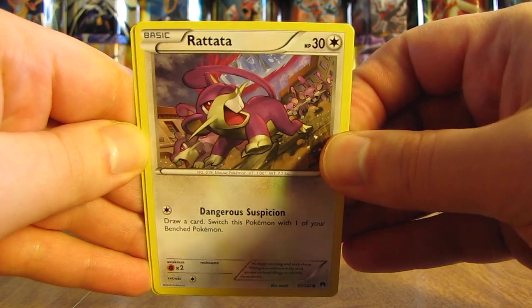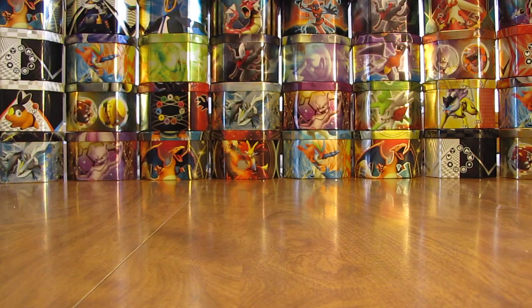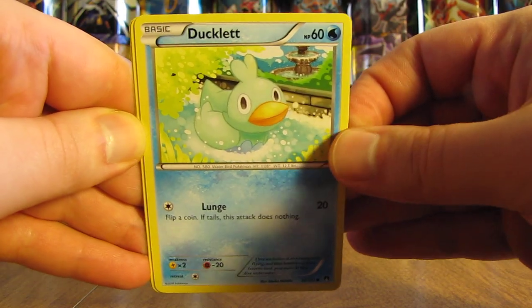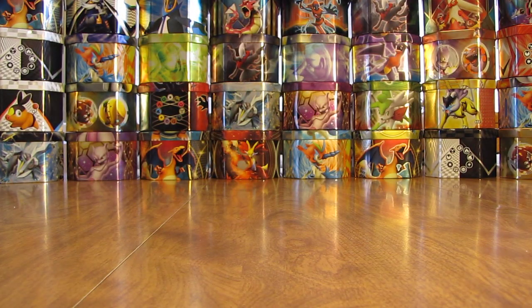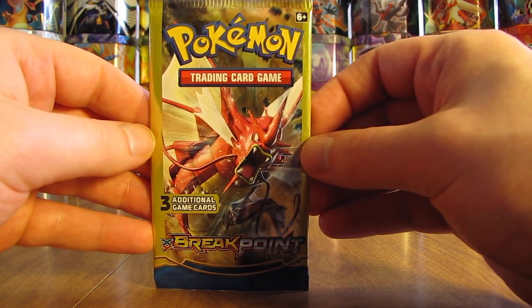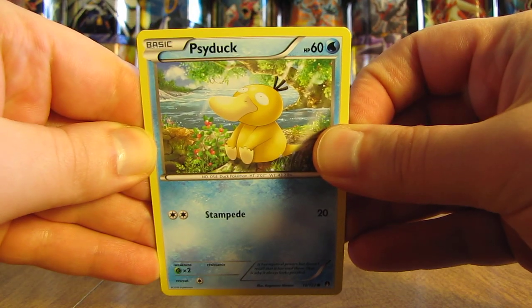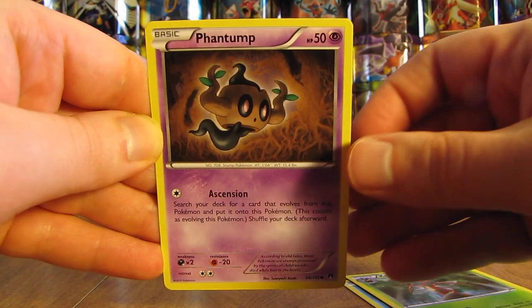This pack has Rattata, a Heatmor, and a Cricketot. The next pack opened up pretty easy — maybe that means something. There's a Ducklett, followed by a Nidoqueen, and finally a Trubbish. Last pack of these 20 packs from Dollar Tree — first card is Psyduck, second card Cricketune, and the final card in this opening is a Phantump common card.